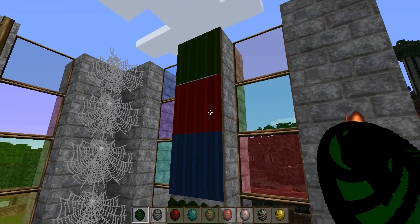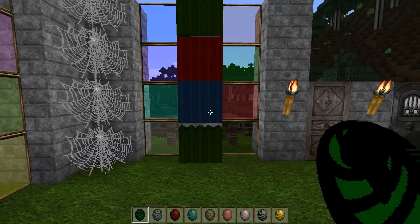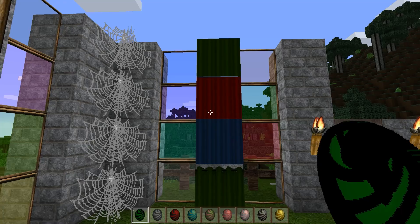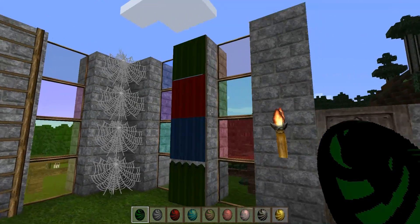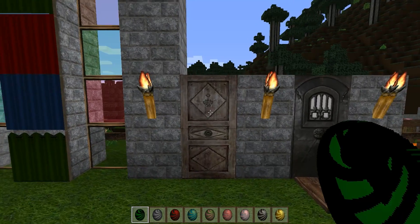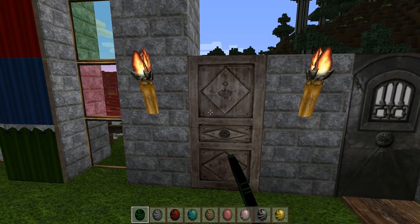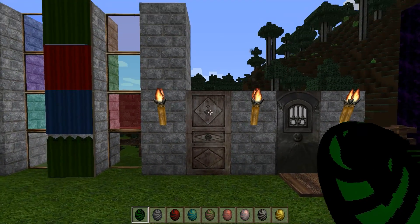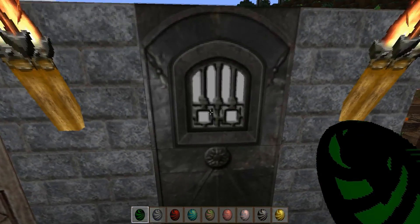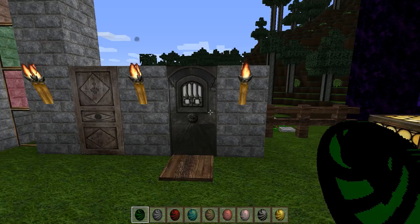The artwork, in my opinion, is probably the weakest part of this resource pack, but it's such a small part that it's hard to judge the pack on that. The doors look absolutely incredible with very nice detail. The iron doors look very sturdy indeed.